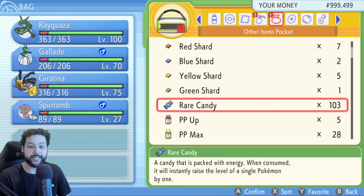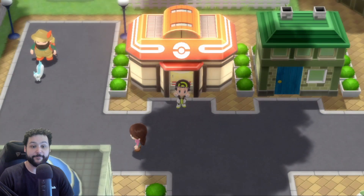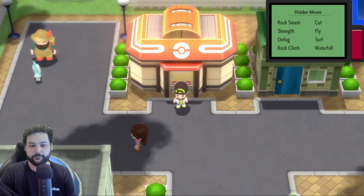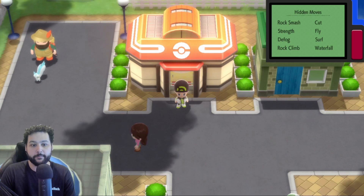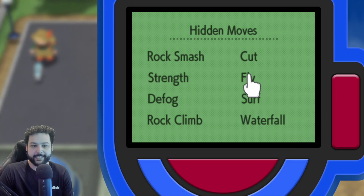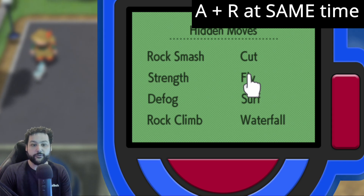Having 99 rare candies means you can get a Pokemon you just hatched at level 1 to level 100 very easily. You want to be in front of a Pokemon Center — that's very important for the fly glitch. Start the fly glitch by having your Poketech on the top right corner of your screen, activated by pressing R, then get to the hidden move screen.